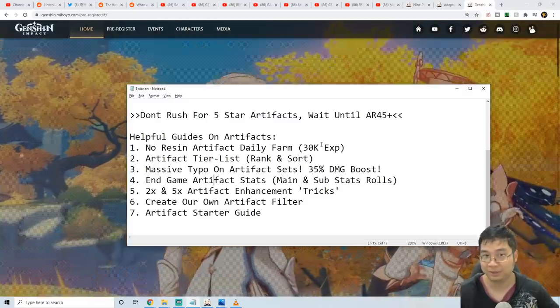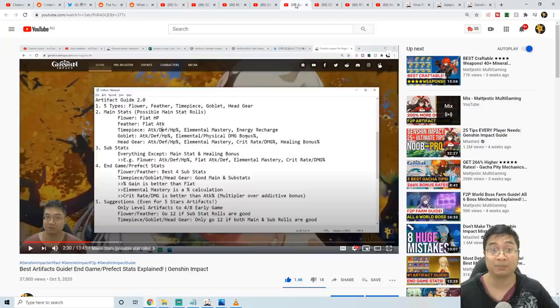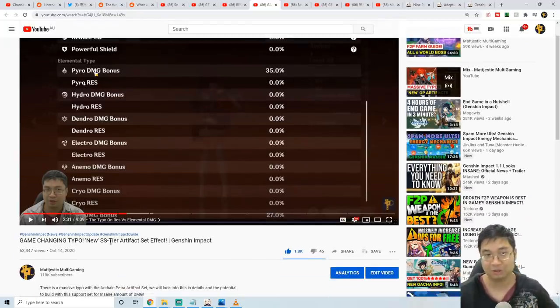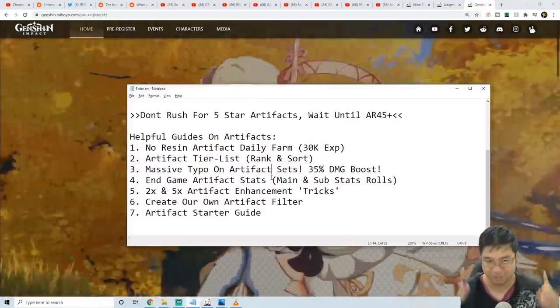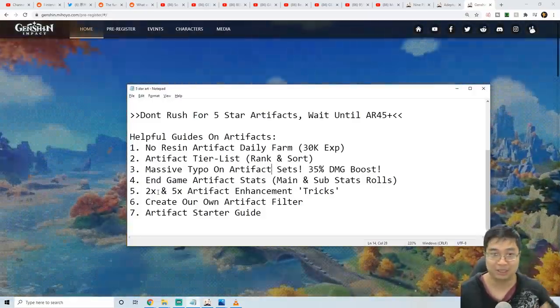After the starter guide, depending on your needs, you can go for the no-resin artifact farming experience, the artifact tier list, and we also have a video about the in-game typo on the Archaic Petra artifact. What the description says is it gives 35% resistance to all party members for a crystallized element — but it actually gives 35% elemental bonus for all party members for the particular element. Do come to that video for details on the massive typo that makes that artifact so much more powerful, especially with the new Geo characters.